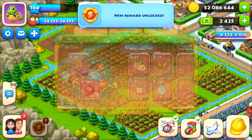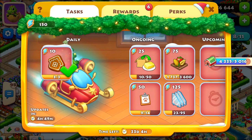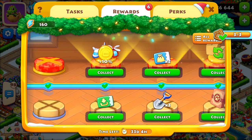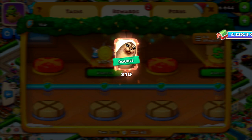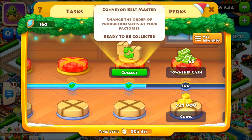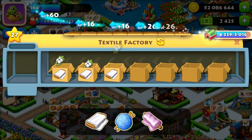So we unlocked it. We got here the conveyor belt perk, so let me collect mine. We got 10 cards and I already have all the cards. So here, conveyor belt master — it changes the order of production slots at your factories. So let's try what it's going to do.